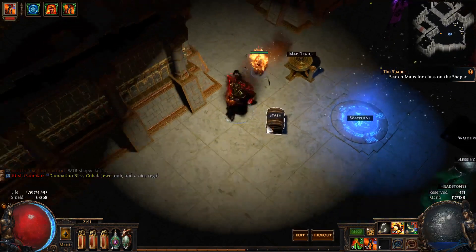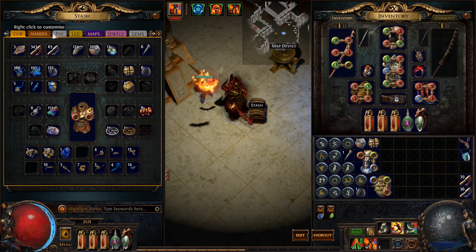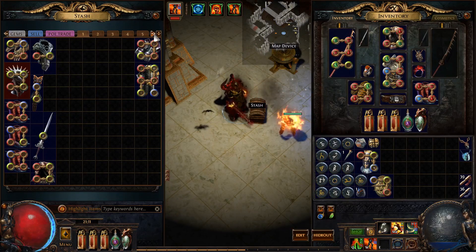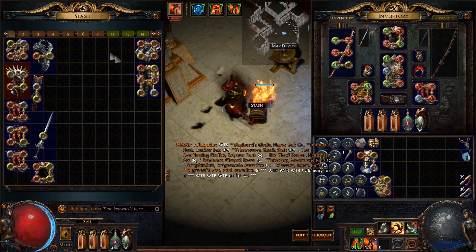The first thing you're going to need for this is a premium stash tab. You're not going to be able to do this with a normal stash tab — you can right-click a normal tab and you can't really do anything with it. For the few dollars that you pay to get a premium stash tab, it's completely worth it.